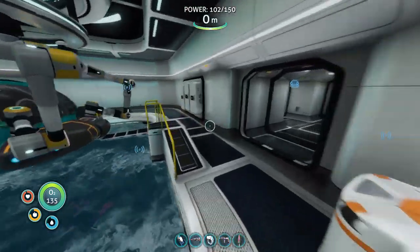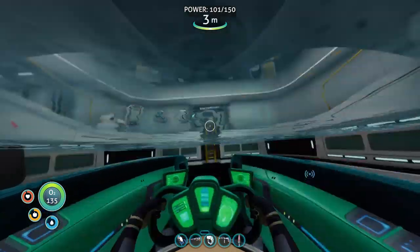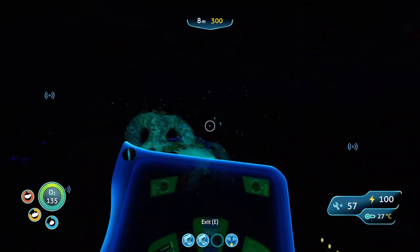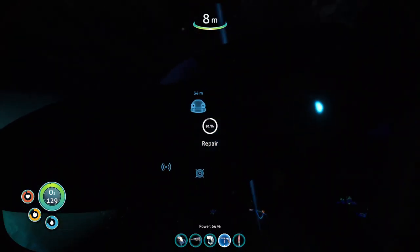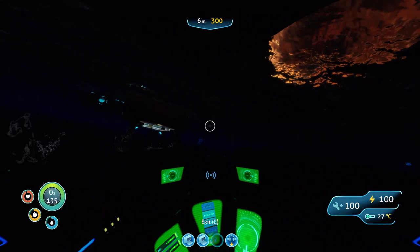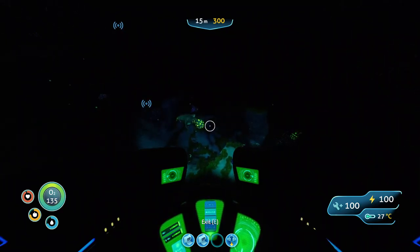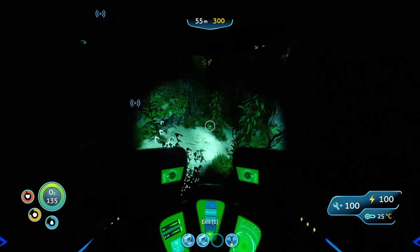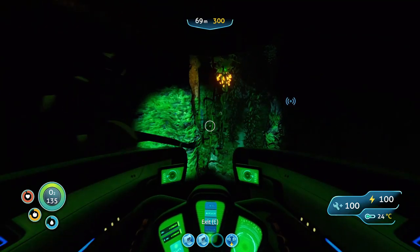I'm not sure if the radiation helmet is still needed but I'm going to keep it for now. Let's charge our seamoth real fast because it's almost dead. Let's orientate ourselves — we're gonna go and set up right on the edge of the spiky platform area, and that's where we're gonna do our first scan.